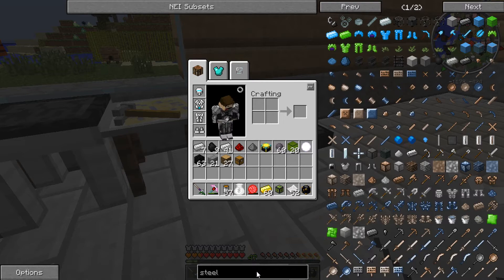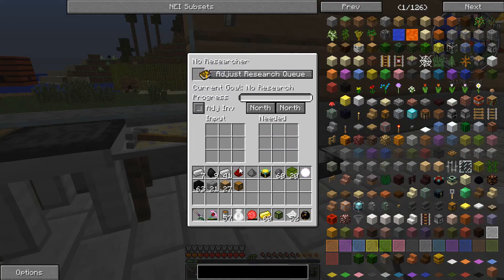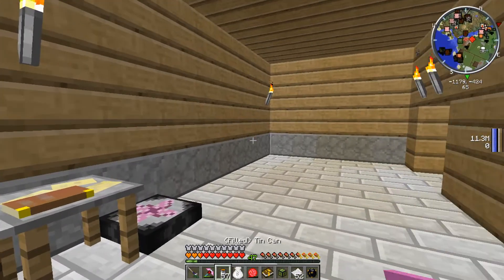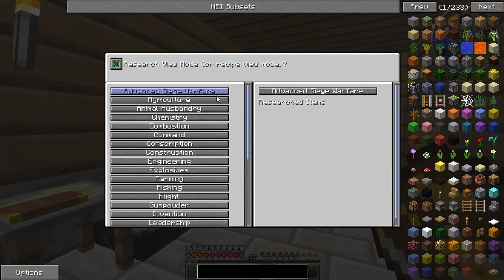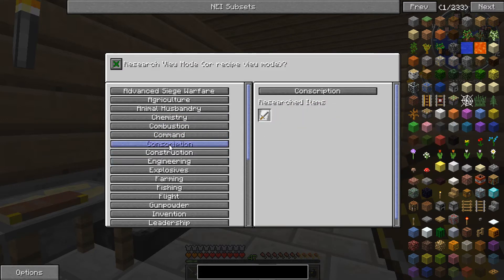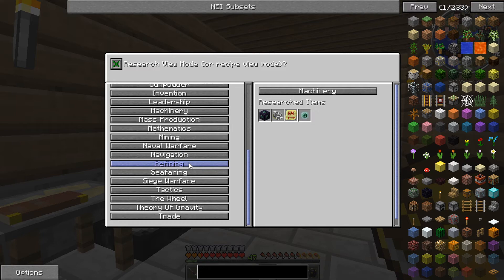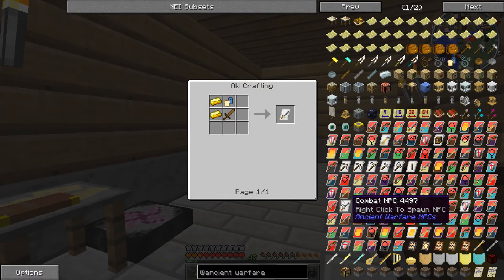We do currently have a fair bit of stuff researched. If I get my book back and open it up, you can see I've researched quite a lot. I haven't done that one, I have done that one. Animal husbandry, we've got the farm. We've got combustion maybe, command, command batons — that sounds a bit slavery, oh dear. Conscription for combat NPCs to spawn. I don't actually know how to make any of this crap. There's so much cool stuff here.